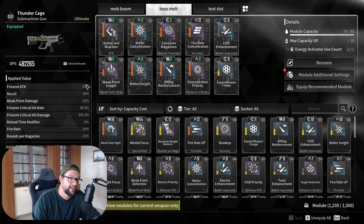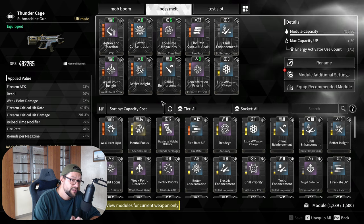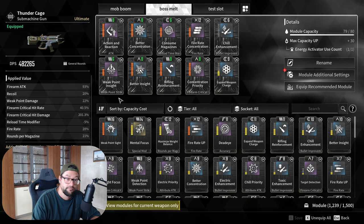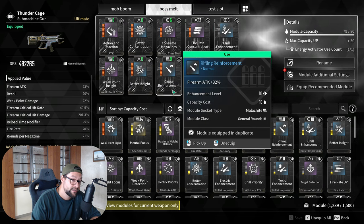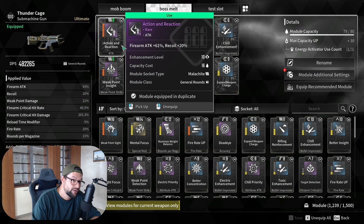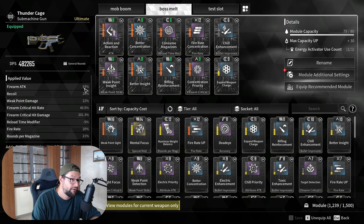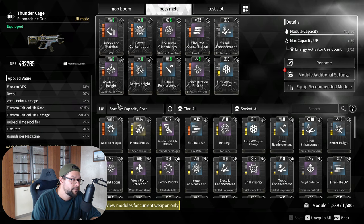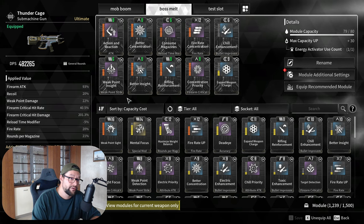What makes a weapon very strong is not just the sub-stats but also the mods you're using in the weapon. Some important early mods to look for: Rifting Reinforcement increases your firearm attack by 32%. Action Reaction adds another 61%. Put those two together and you increase your firearm attack by 93% in total, which is a huge boost to your damage early on in the game.